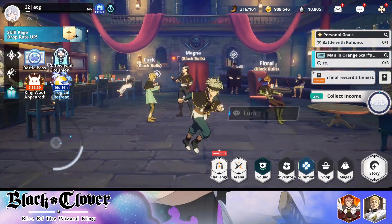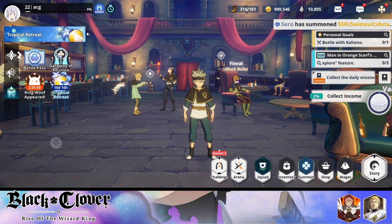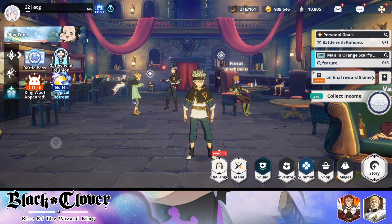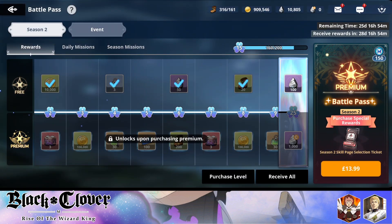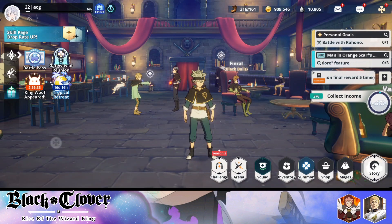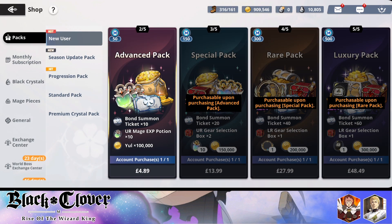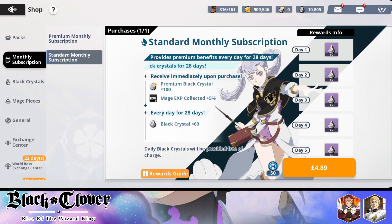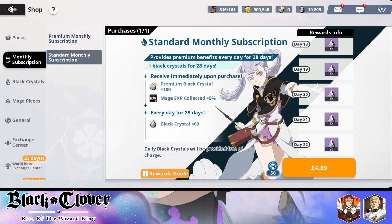Universal dupe resources and the ability to get the strongest character from any season for free — devs, please do not remove that feature. In terms of packs, if you want to spend money, the best thing to buy is the battle pass — I'm actually contemplating buying it. I would not recommend the monthly subscription though; 60 gems per day for 28 days giving only 1680 gems is actually bad compared to other games, which typically let you do at least two summons with their monthly subscription.